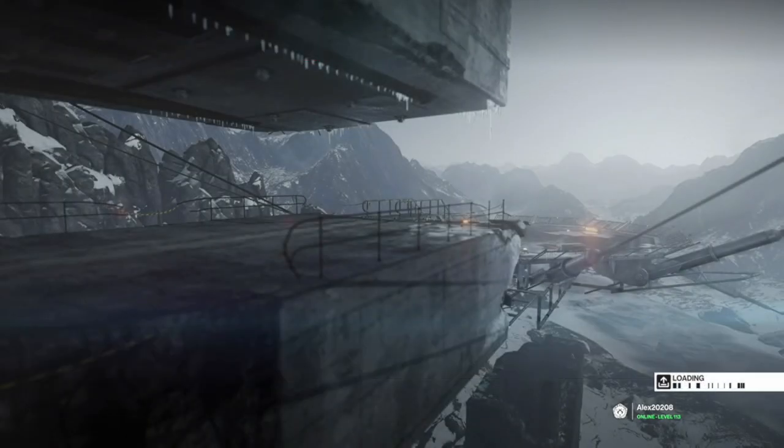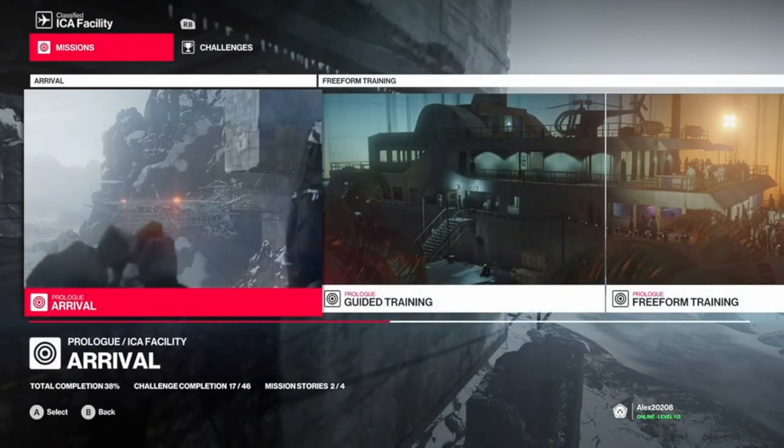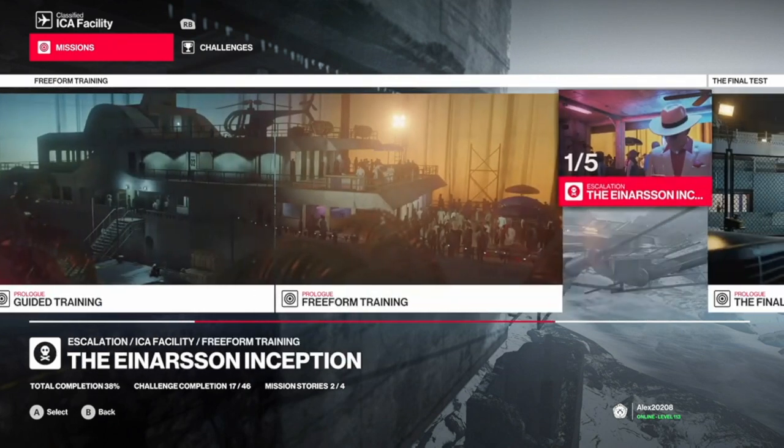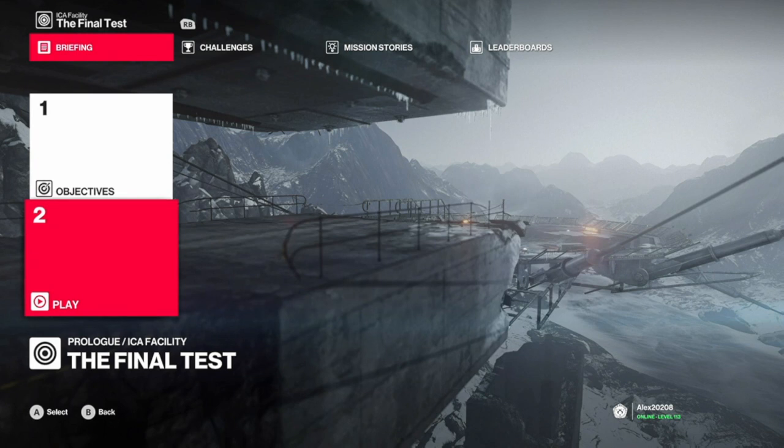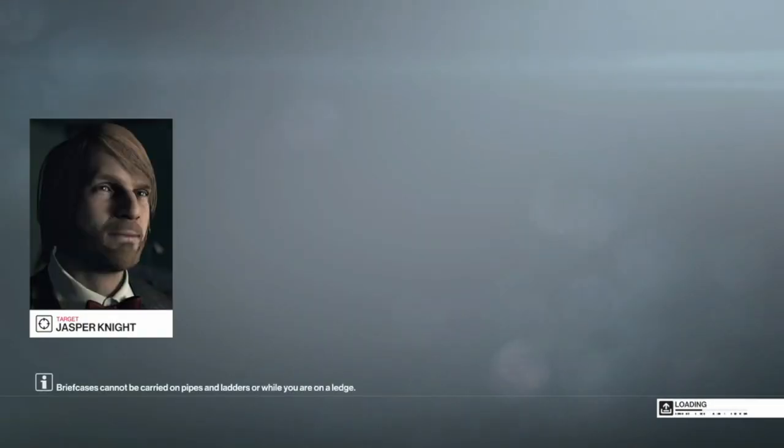Hi guys, welcome back to my channel. In this video we are going to do the ICA training — the silent assassin suit only location challenge, whatever you want to call it. We need to find the disguise for the night, escape, and press the buzzer. Let's go.